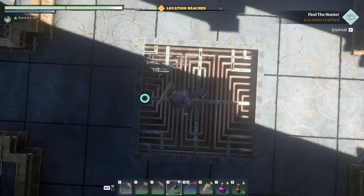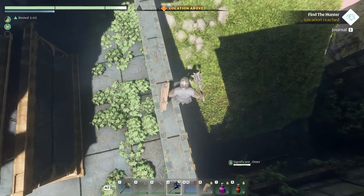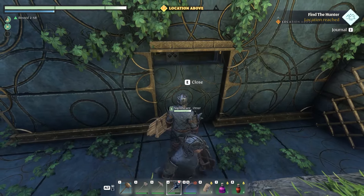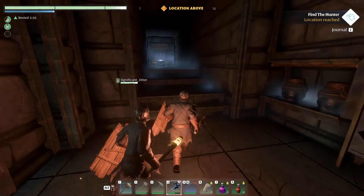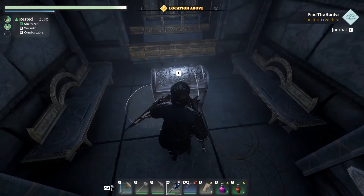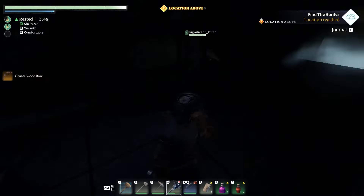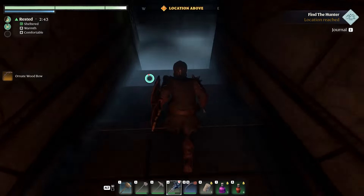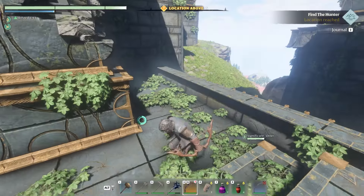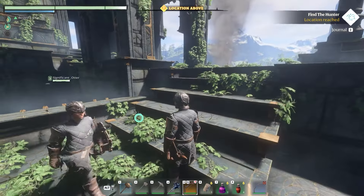Why is there a chest down here? Oh my god — hey, down here! Check it out. Here's the chest. Oh my god — an Ornate Wood Bow! Oh my god. It's like a legendary item — let's see it. Right here, check it out. Oh, that looks so cool.